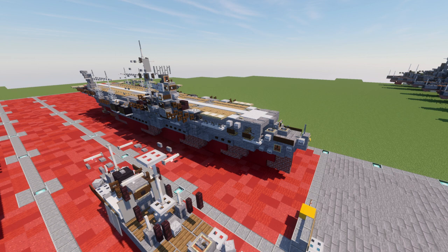Shokaku was laid down at the Yokosuka dockyard on December 12, 1937, launched on June 1, 1939, and commissioned on August 8, 1941. With an efficient modern design and displacement of 32,000 long tons and a top speed of 34 knots, Shokaku could carry 70 to 80 aircraft.